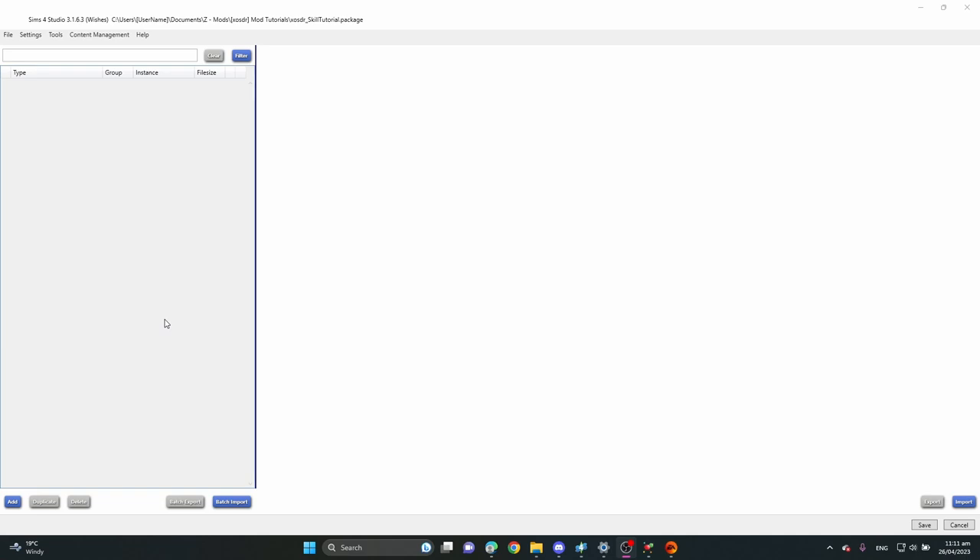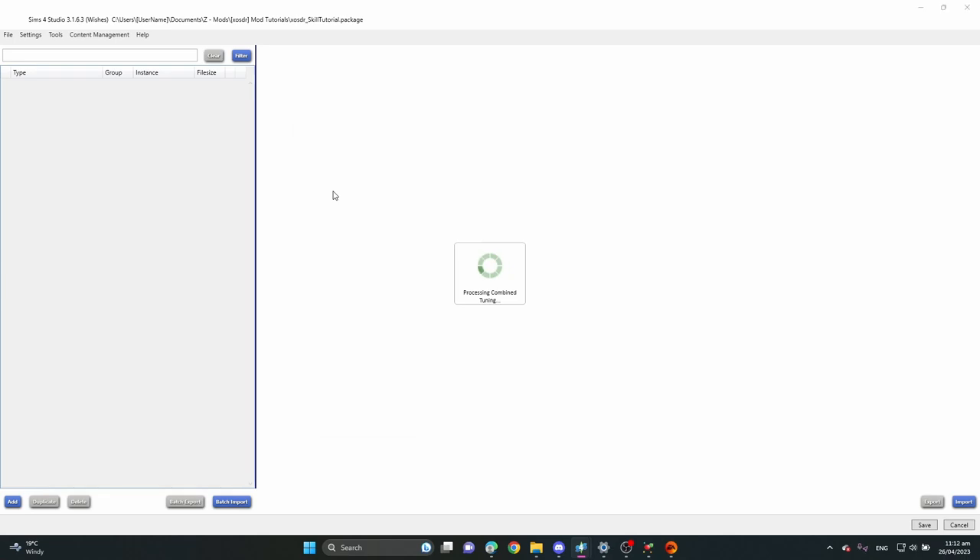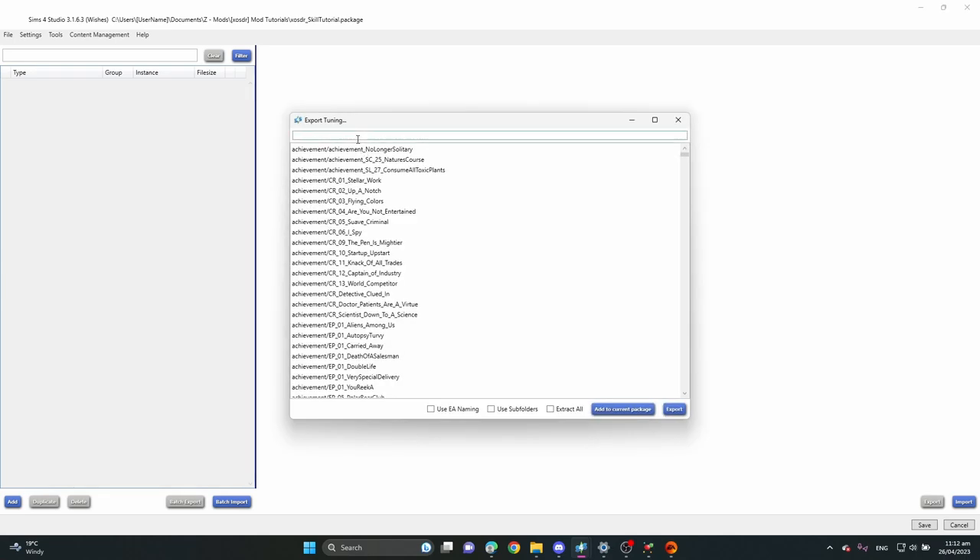First things first: to create a skill you only need Sims 4 Studio — you do not need to get into script files. We will be using the XML Injector, so check out that video if you're confused. First, we're going to extract a tuning and basically borrow a skill from the game that is very similar to the one you're trying to create — in my case, the Vampire skill.